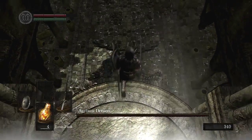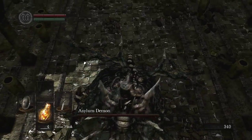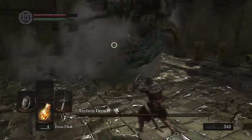First up is the Asylum Demon. All you have to do is get the plunge attack on him right there because that will give you a nice little advantage. Pretty easy boss — I figured I'd include him anyway because some people might struggle.